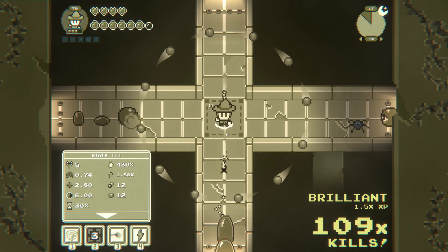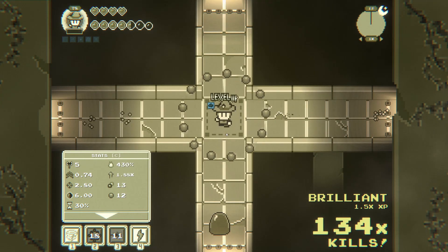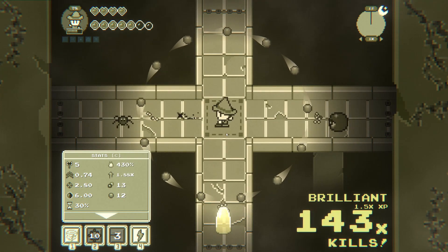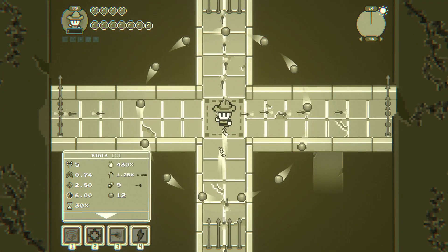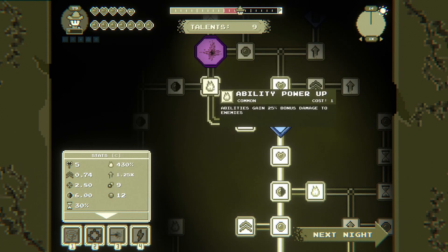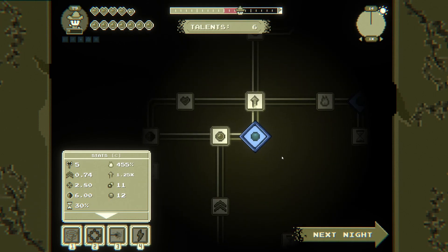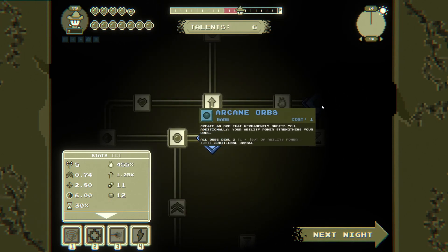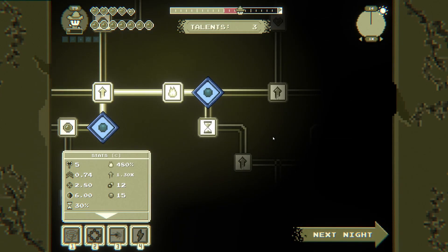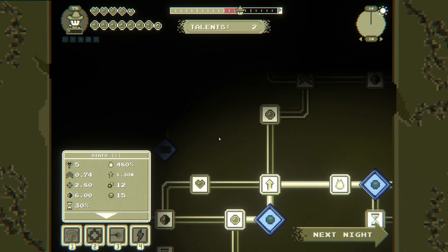We're going to get hit at some point — it's a bit nerve-wracking with all these things going around. Oh, these giant globs have turned into two smaller globs! Twelve talents. On level up restore 5 HP. There's another arcane orb here — great flush. I feel like it doesn't get through here.